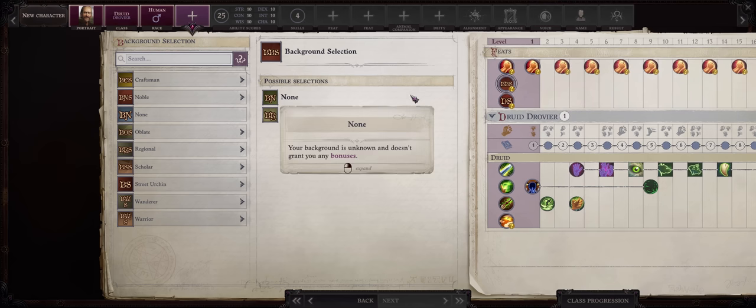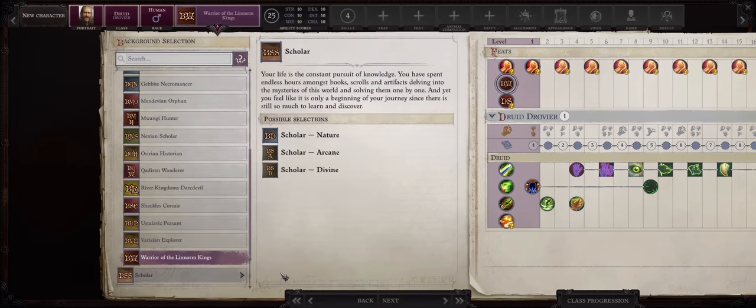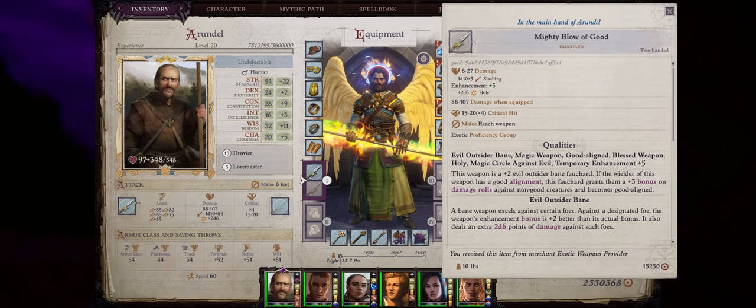For backgrounds, you have three choices: Craftsman and Lumberjack, or Regional and Warrior of the Lenorm Kings if you want to use the Gravesinger Great Axe. For this build I'll be doing something different. Druids don't have the best weapon proficiencies — Scimitar is pretty much the only one that really stands out. However, scimitars are not reach weapons, so the beginning of the game can be somewhat tough with them because you won't have high armor class. To compensate, you can go for four shards, which I'll be doing for this build, as they are not only reach weapons but have the highest critical range possible.